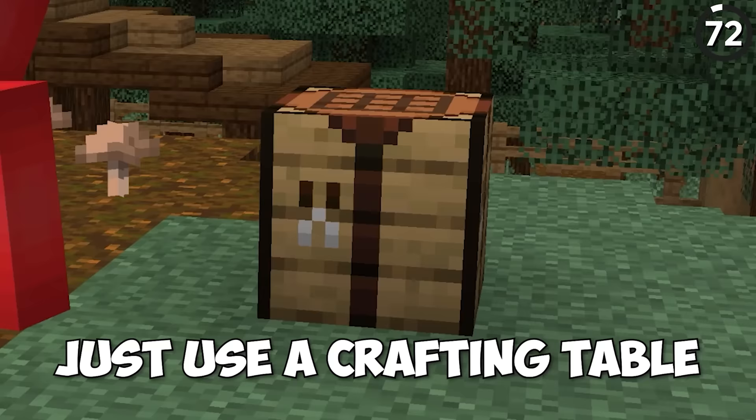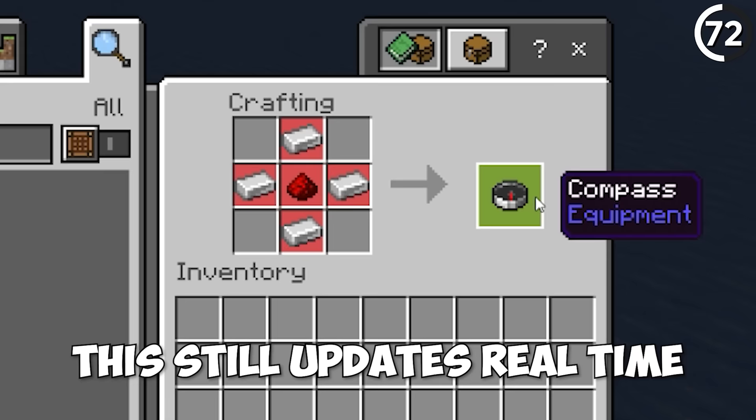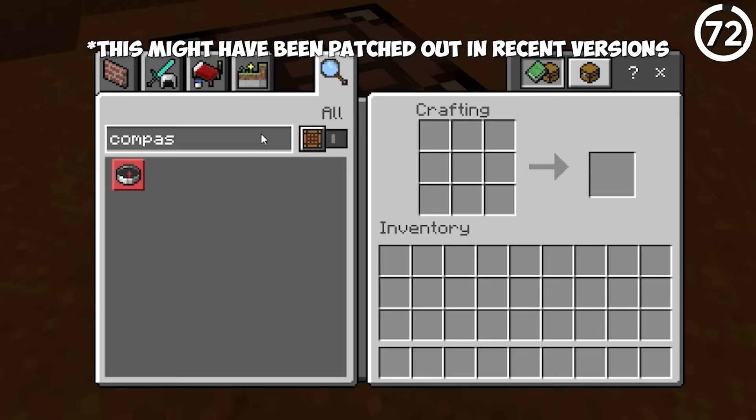Don't have a compass? Well, just use a crafting table. If we just open up the crafting guide inside of a crafting table, we can see the compass sprite. The thing is, this still updates real time, even if it's just in the crafting book. Meaning we can save ourselves the iron ingots and redstone, and instead just use four wooden planks for a cheaper compass.